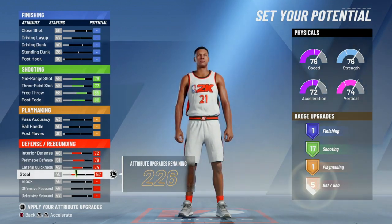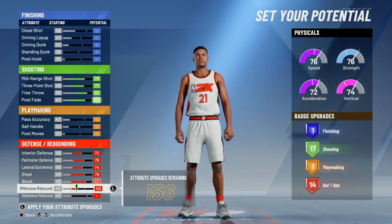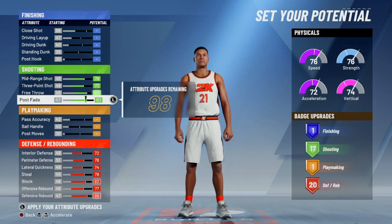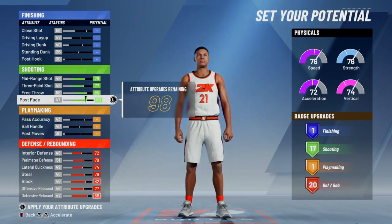After testing the build in the demo it was definitely good, but this year after creating this build it was called like a rebounding wing, so I should get the same thing. I got 17 shooting badges and 20 rebounding badges, and for the other attribute upgrades I'm gonna put them at 70.